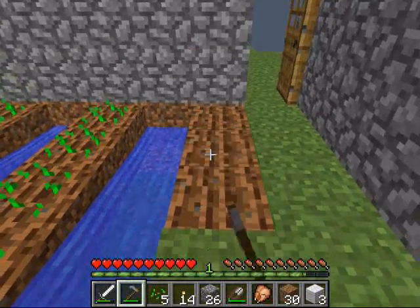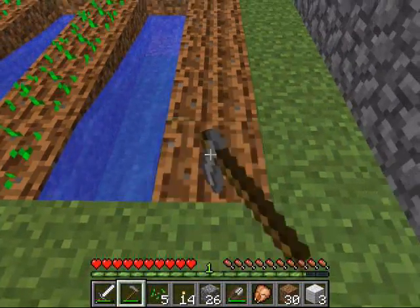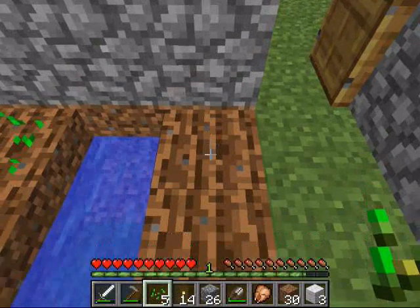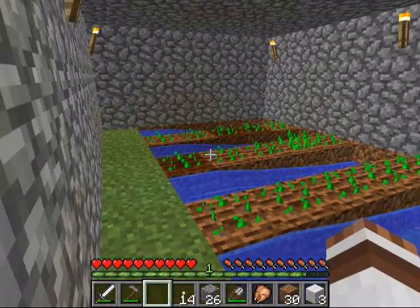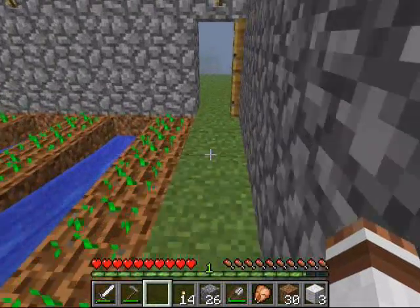These torches that I have placed around the room — you will need adequate lighting for this to grow. Otherwise the ground will just reject it, reject the seeds. And so this is what the basic farm looks like.